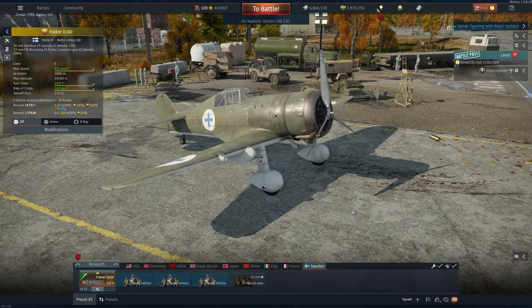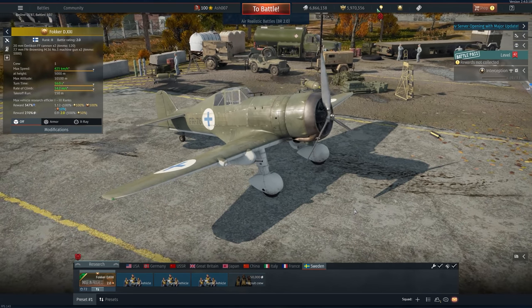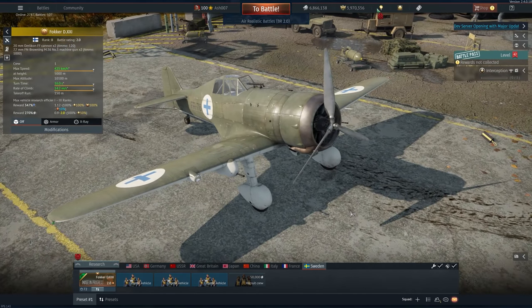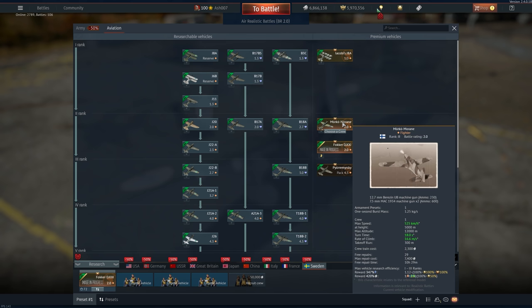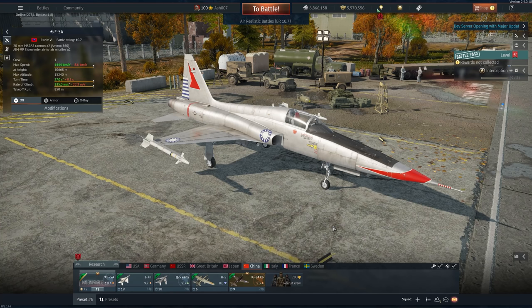Sweden gets a new rank 2, battle rating 2.0 Fokker — the D.XXI, or Fokker 21. It's got two 20mm cannons with 120 rounds (60 rounds per gun) and two 7.7mm guns. It's a decent little thing sitting just underneath the other Finnish aircraft, which is actually French — interesting.